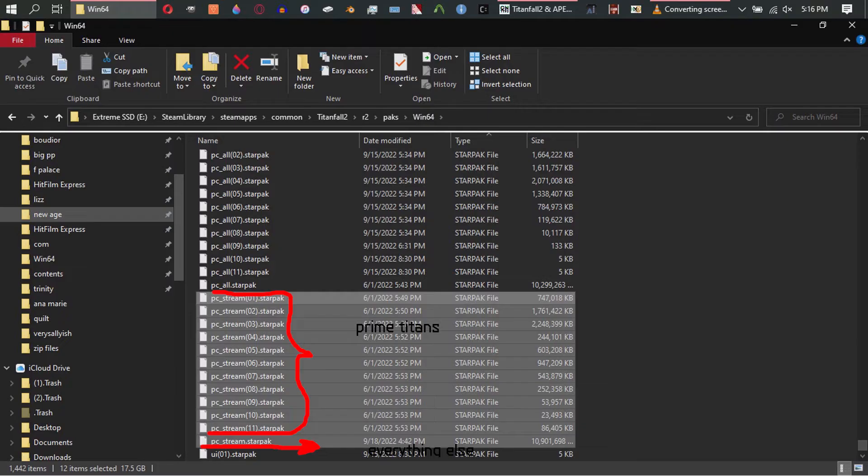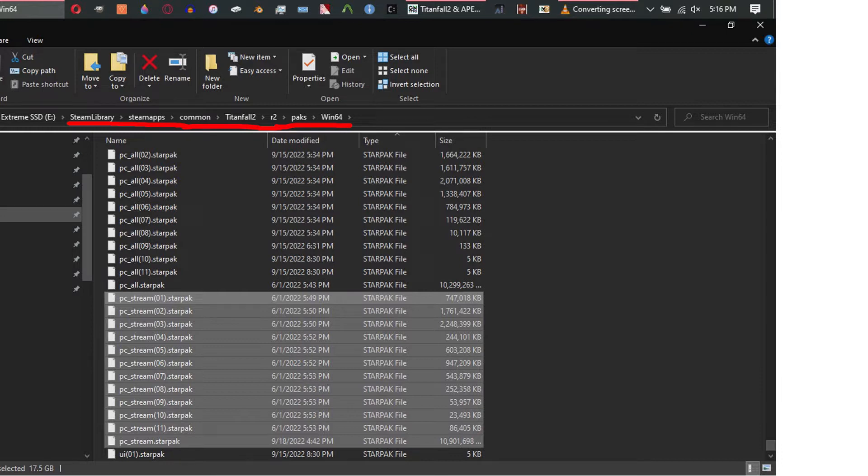So, first things first — please save this folder. This is the Titanfall 2 folder that contains all of the files that you're going to need if you want to reset your skins. So, you go to Steam Library, Steam Apps, Common, Titanfall 2, R2, Pax, and Win64. That is going to give you the PC Stream, a one-star pack, and all the way down — so all those ones, you take them all. If you just want to reset a gun skin, you can just take this PC Stream Start Pack, but if it's Prime Titans, you're going to need those other numbered PC Streams. Please, this is very important — save and back up this folder and copy those files somewhere else.